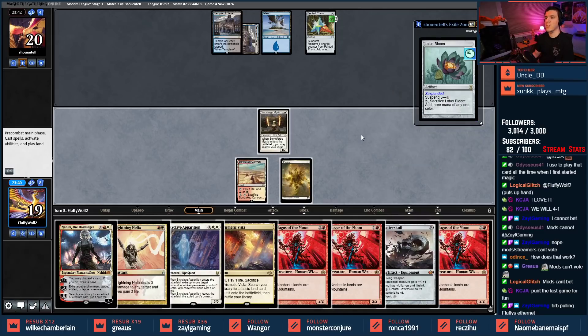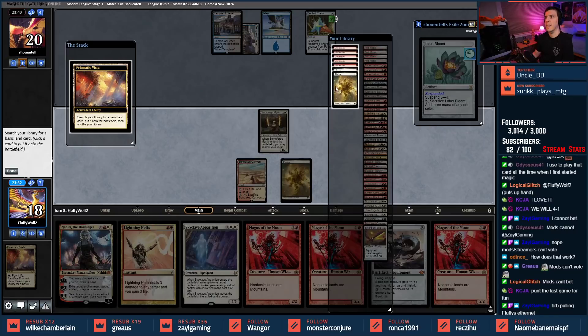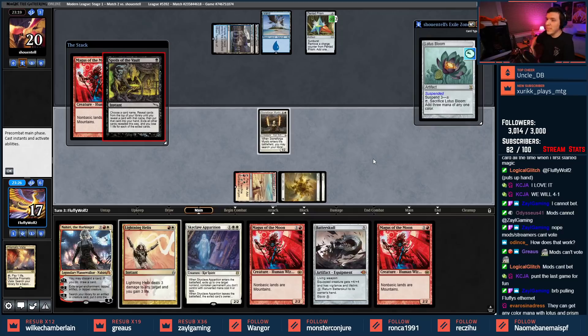Lotus Bloom coming off suspend — that makes me think that's what I want to use Skyclave Apparition for. My opponent's gonna have a lot of mana. I have a feeling it's just supposed to be a Blood Moon effect to take them off some of this black. We'll give it a shot — the deck is giving me three Maguses, it's trying to tell me something. Spoils of the Vault — my opponent can Spoils for the win right here.